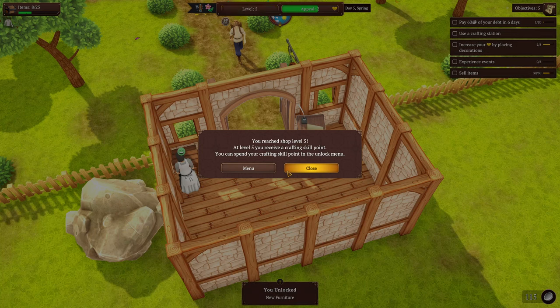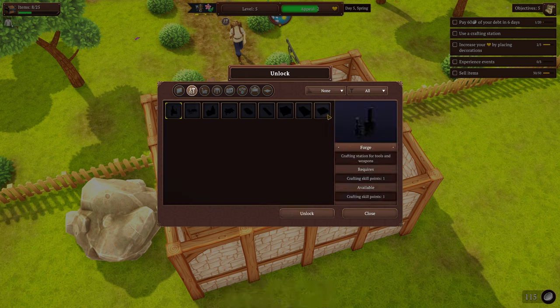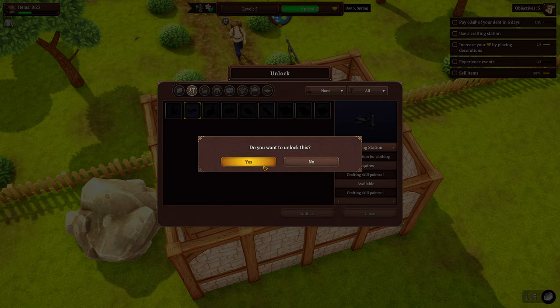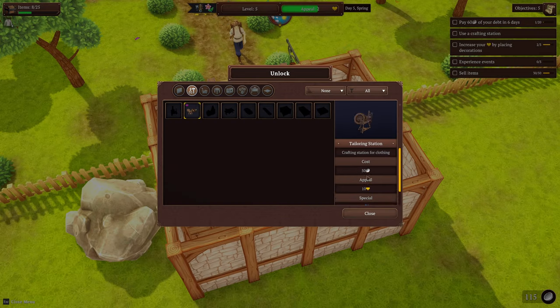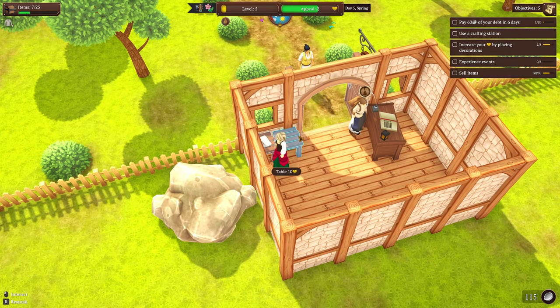Our shop reached level five! At level five you receive a crafting skill point. You can spend the skill point to unlock a crafting venue. You can choose any one of these - we've got the alchemy table, the stove, the tailoring machine, and the forge. We're gonna go with the tailoring machine. Unlock this - it's gonna cost us 50 so I can't do it today, but it gives me an appeal of 10.